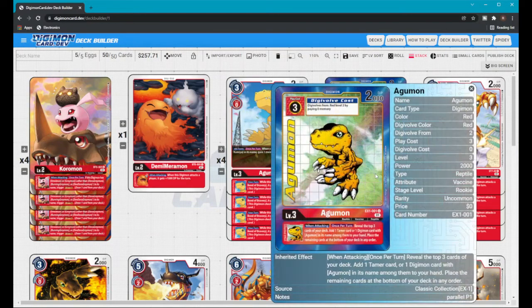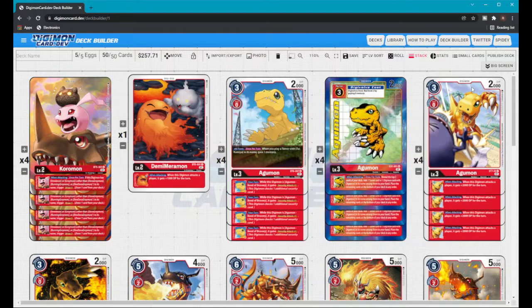In the matchup I had you can actually see I used this effect and got a Bond of Bravery into my hand, which ultimately helped me win. The other key thing is you can also get any Tamer — it doesn't specifically say Tai only — so you can get Nokia, Marcus, or whatever Tamers you want to run.